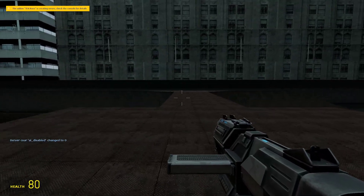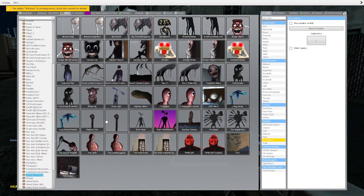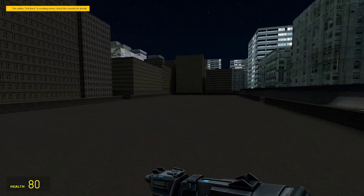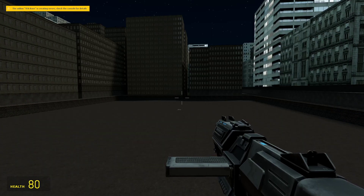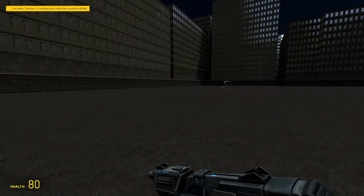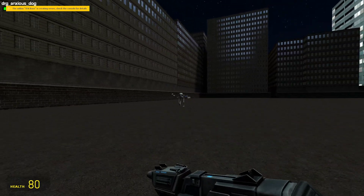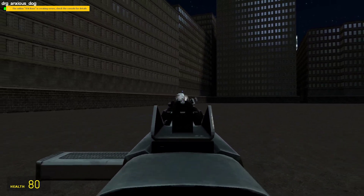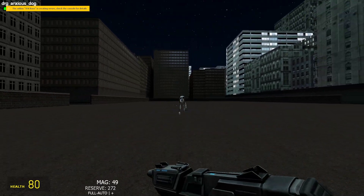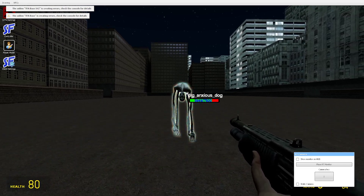The first one we got is called Anxious Dog. It looks related to Country Road Creature. I'm going to go over to our little test area and spawn him in and see how he does. He looks smaller than Country Road Creature. I wonder if he's hostile when approached — OK, he's not hostile when you approach him. Let's see how much health he has — he has 7,500 health.